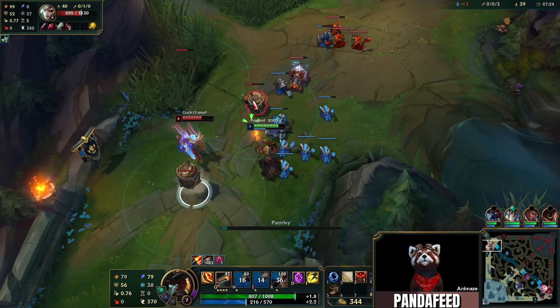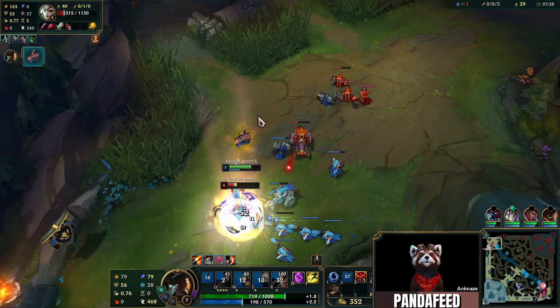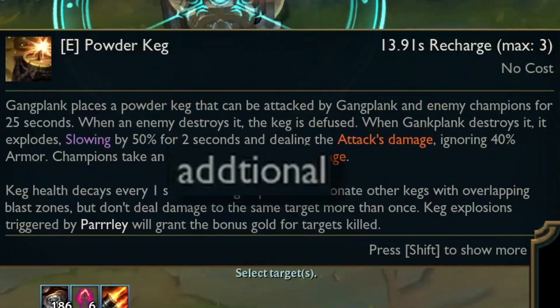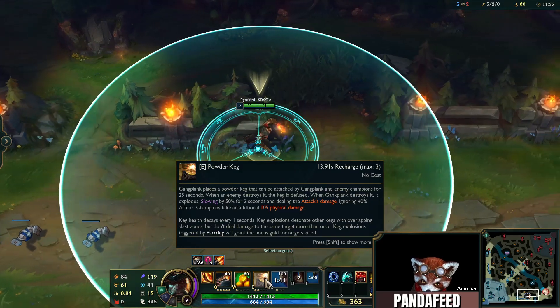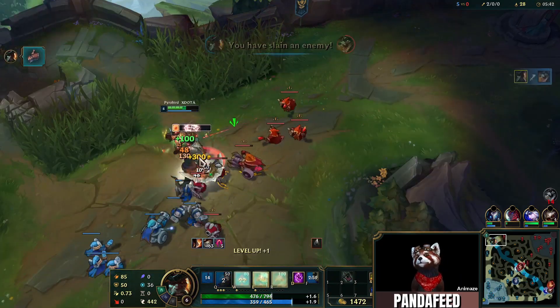Part 2: Laning Phase. Since by now I've practiced all my barrel combos, I know exactly what to do: time my barrels when minions are low, then hit the enemy and the minions at the same time until they're low enough to finish off. Fun fact: there is a typo in Gangplank's barrel description. Because of an interaction with the way Kayn's W is coded, this typo has been reducing barrel damage by 99%. As I was saying — until they're low enough to finish off.